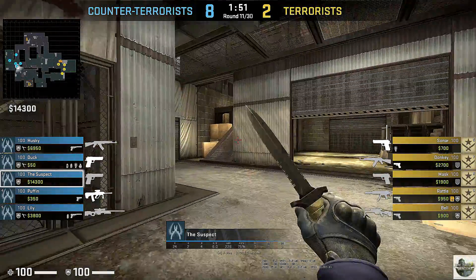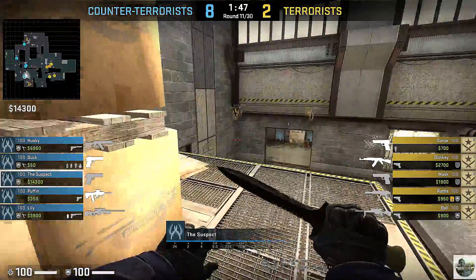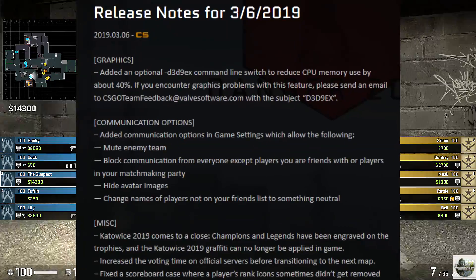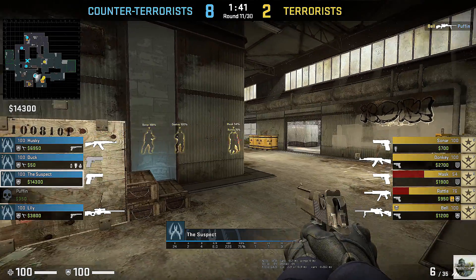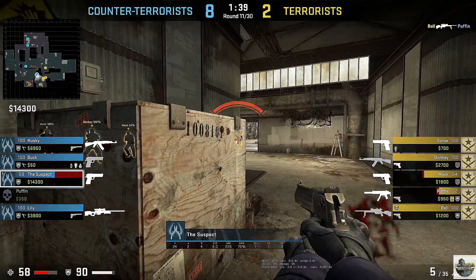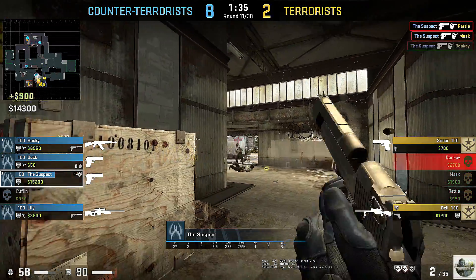Hey guys, welcome to my channel. I don't usually talk about updates on my channel unless something really big happened, and well, something pretty big just happened. First of all, it seems that Valve has added a new launch option: d3d9ex. This command line is said to reduce CPU memory usage by about 40%.